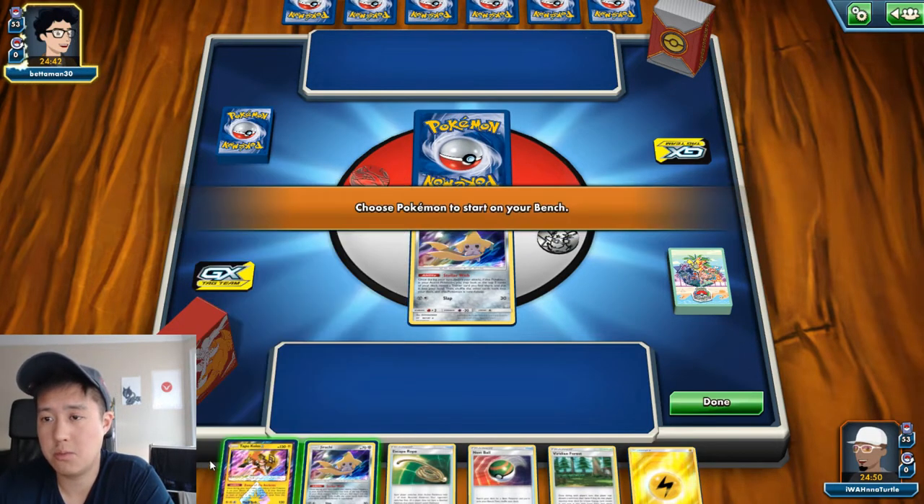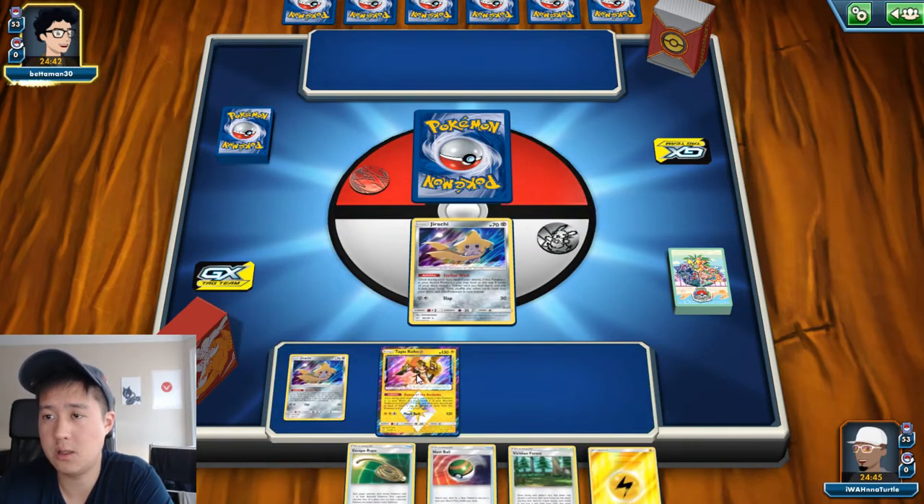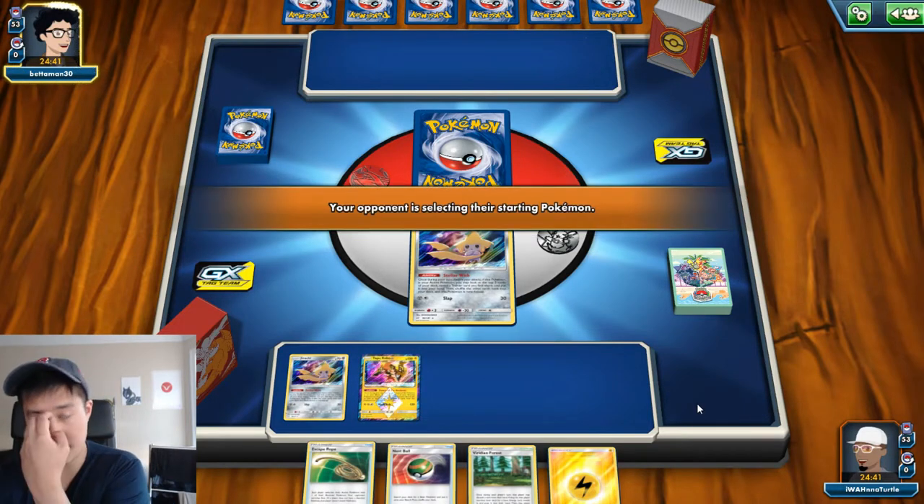Alright, so let's see — I think we're facing a water deck. We're gonna put Koko out there as well, it's a little risky, but just in the event that we get... I feel like this is good Marshadow protection when you only have four cards in your hand.